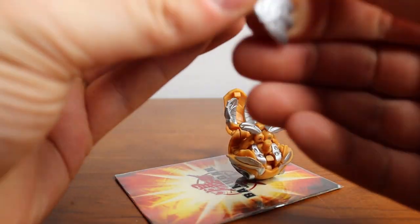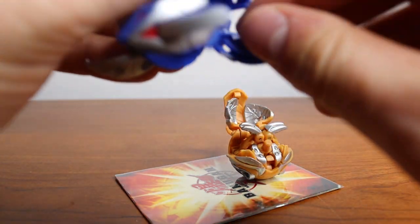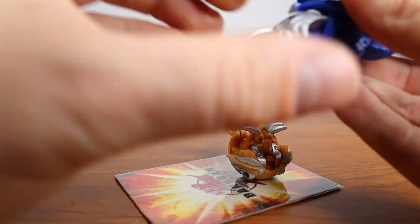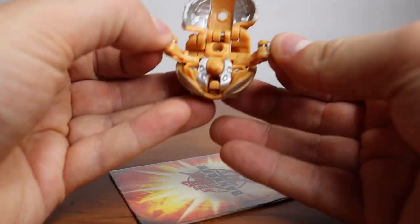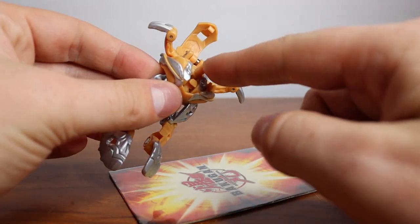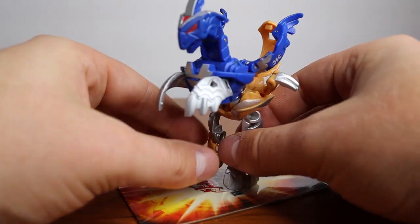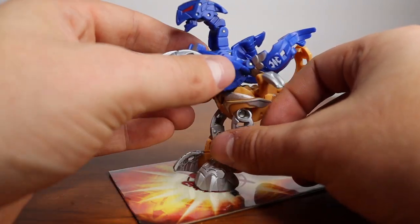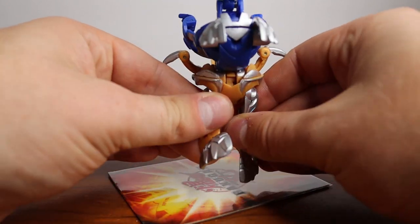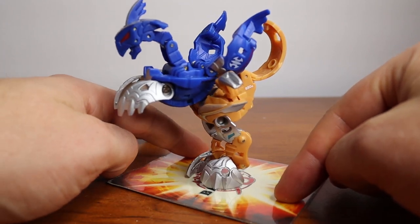Combining them is the simplest thing in the world. I'm going to pop Radazin all the way back out. Rockstar just has feet that make him stand up, and then this little peg right here sticks into the hole in Radazin — and boom, you've got your Bakugan. If you wanted to get fancy in a battle, you could try and stand them up. Radazin is a little hard to stand, he doesn't have a great base, but there we go. Super cool.